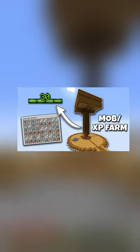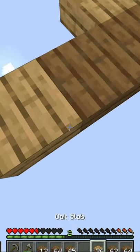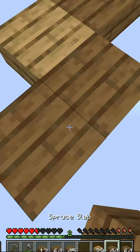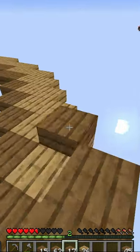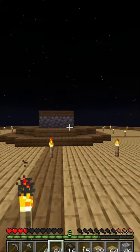Welcome back to episode 2 of SkyBlock. Today we made ourselves a giant mob farm. I started the day by making a giant circle, which would be our main platform. Added a little bit of a lip to the outside, and then filled in the center with oak slab. Then I got a beautiful base for our mob farm.